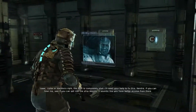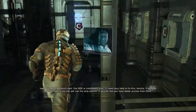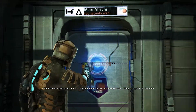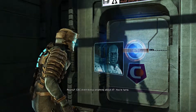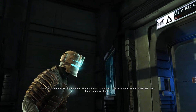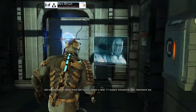We're gonna go meet... It's on the ship? In cargo. They think it's of alien origin, but I don't know what the hell it is. Really? CEC didn't know anything about it. You're lying. Back off! I am not the bad guy here. We're all shaky right now, you're gonna have to trust that I don't know anything about it. We've entered the debris field. Get to the captain's nest, I'll explain everything later. Hammer down!